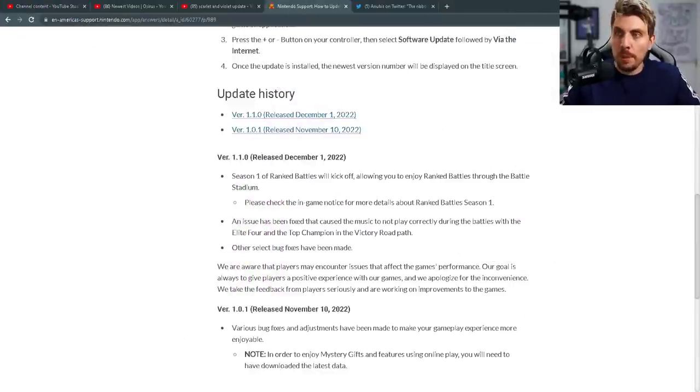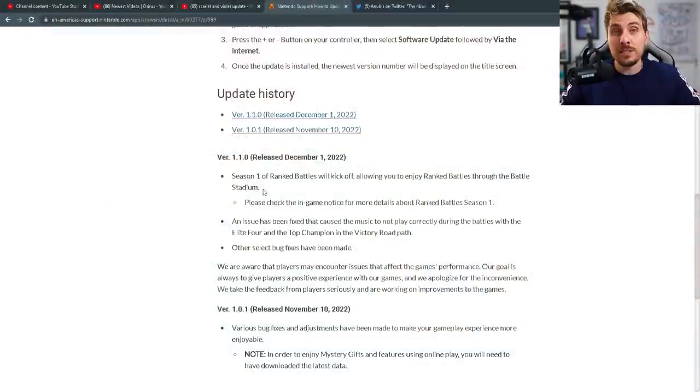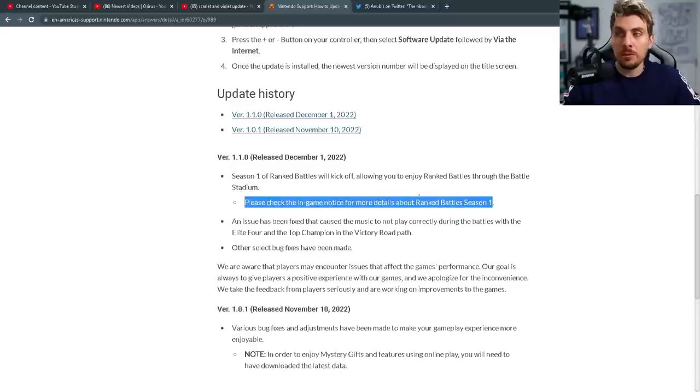We covered all the details on the patch notes over on the Nintendo website. There was an issue with how online battles were being seeded — the RNG was exactly the same no matter what battle it was. With the ranked Battle Season 1 starting on the second of December, they had to update this before the ranked ladder went live. This has been fixed, so players going online now will have a new seed generated for every single match, meaning you aren't able to predict exactly what RNG will occur during a match — moves missing and things like that are all being fixed for battles online. If you want to take part in the ranked ladder you can check out all the details in the Poké Portal.